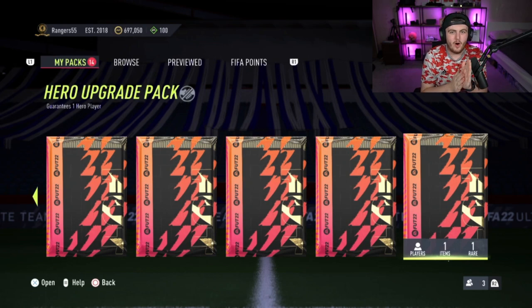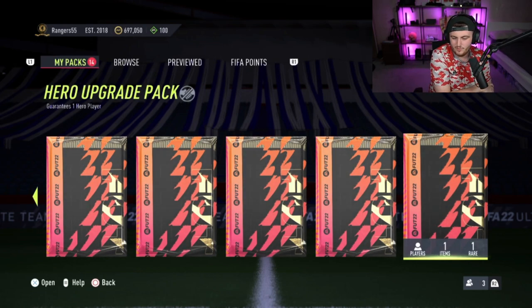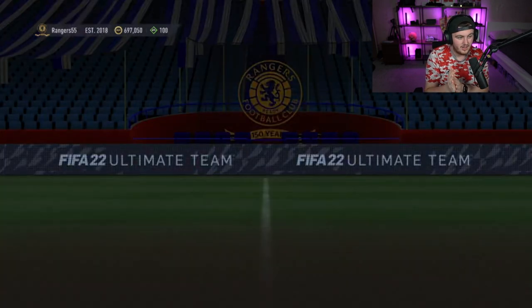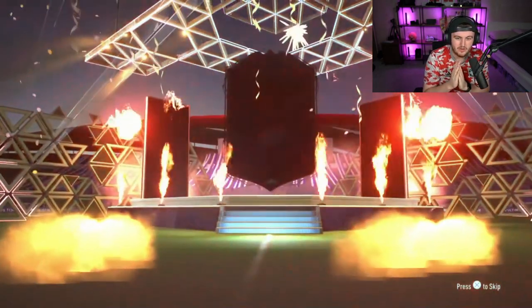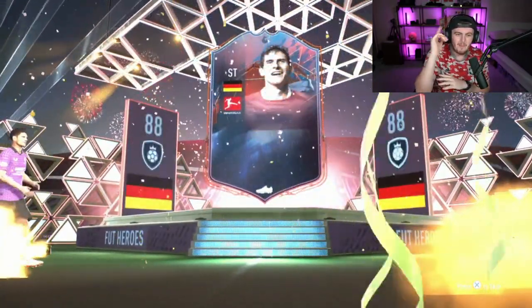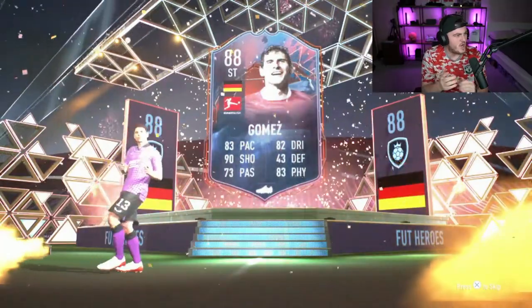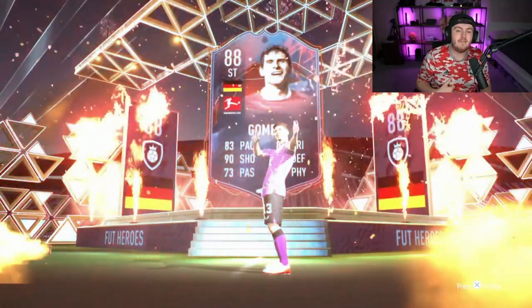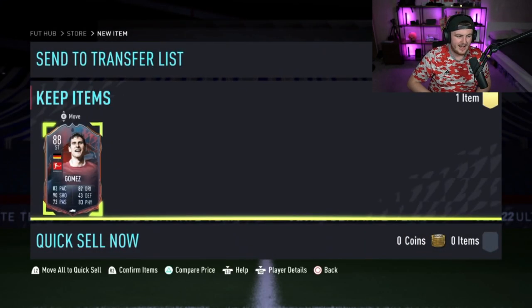We're going to end the video off with Joe's hero pack. Let's see what we're going to get — we've had Di Natale, we've had Keane. What are we saying? Ginola? Maybe. Last one is going to be German striker — it's Mario Gomez. Mario Gomez. No, I'm sorry, I'm not going to do that. It's Mario Gomez. If you guys have enjoyed the video, please do a like down below, subscribe if you guys aren't around here. Thank you all for watching, see you later.